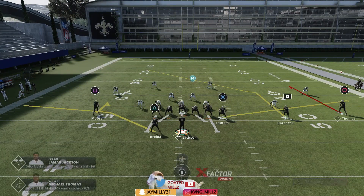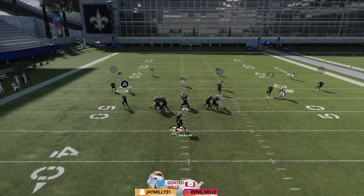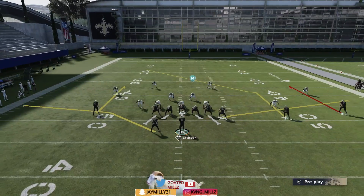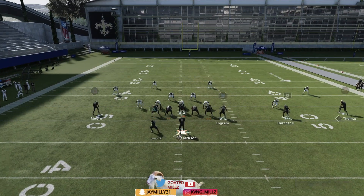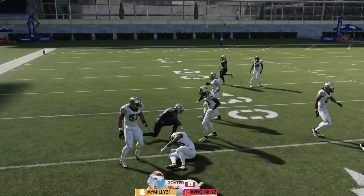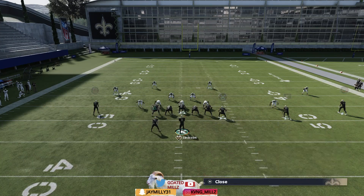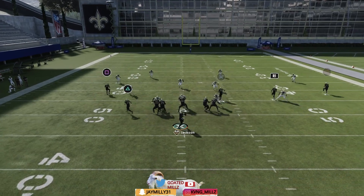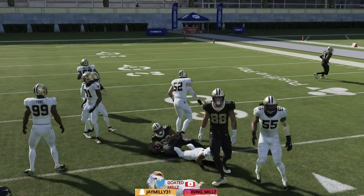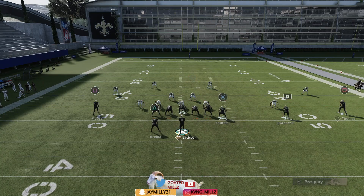The second way is one of my favorite combos: hitch square, hitch R1, hitch X, and out route circle. The out route on circle should be your first read against cover four. Your next reads will be both hitches, which should destroy coverage. If both hitches are not open then you should have the tight end, because the user will be on that side of the field. As you can see, you have two hitches wide open.